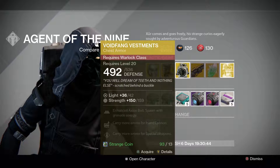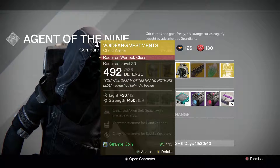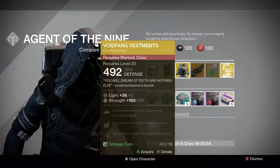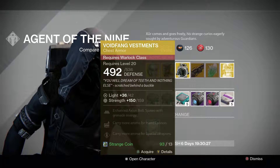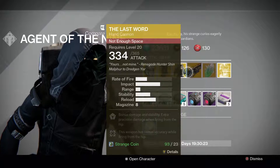Next up we have Void Fang Vestments. This is a decent chest piece — it lets you spawn with grenade energy and an enhanced Axion Bolt, carry more ammo for heavy weapons or hand cannons, and carry more ammo for special weapons. It has a pretty decent Strength roll of 159, so that's pretty good.